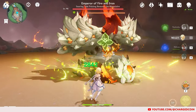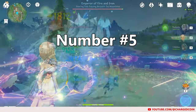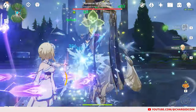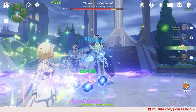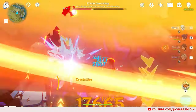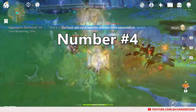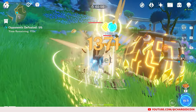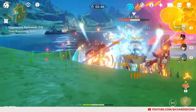Now that we have covered how to use all of the Traveler elements, which is the best? Coming in at number 5, we have the Hydro Traveler. While she can help create Dendro reactions, she doesn't provide as much Hydro application as we would like, and the fact that she stands still while using her burst means she can be interrupted more easily. At number 4, we have the Geo Traveler. Honestly, there isn't much use for this Traveler outside of the Noblesse Oblige and Geo Resonance buffs, and she can easily be replaced by better characters such as Albedo.